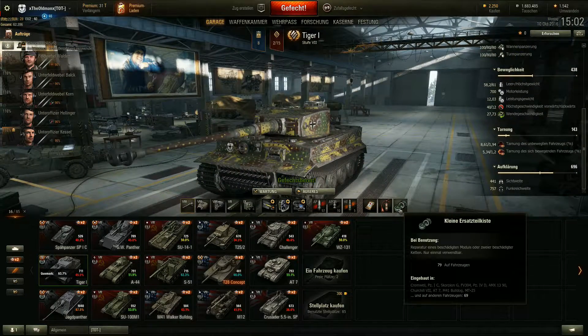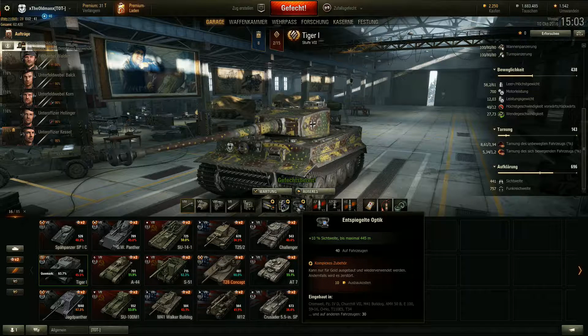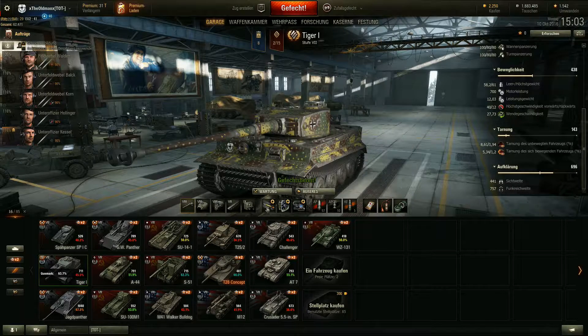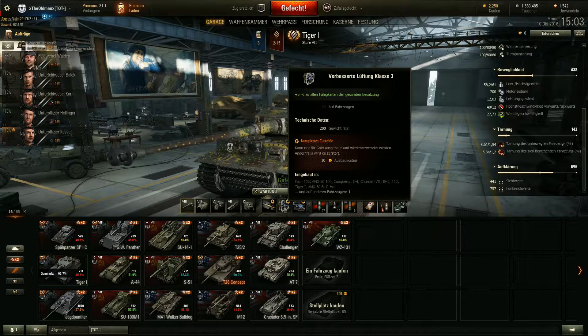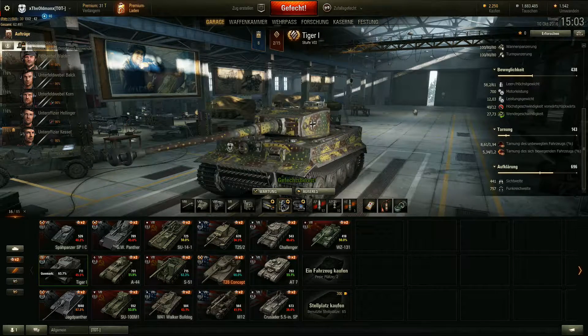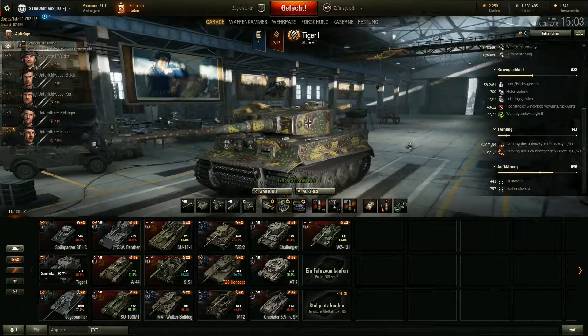Ich nehme natürlich eine kleine Ersatzkiste, ein kleines Feuerlöschsystem und einen kleinen Medikasten mit. Eingebaut habe ich die Optics, die natürlich diese Prozente bringt, dass wir auf 441 kommen. Dann habe ich die Lüftung eingebaut, um die Mannschaft zu pushen, damit ich schneller schießen und laden kann. Und den Ansätzen noch dazu wegen der Nachladezeit. Für den Lüfter kann man je nach Bedarf natürlich auch einen verbesserten Waffenrichtantrieb mitnehmen - ich komme so ganz gut klar.